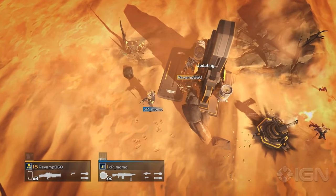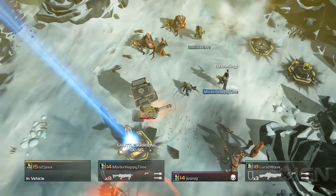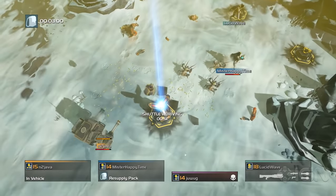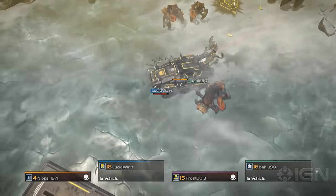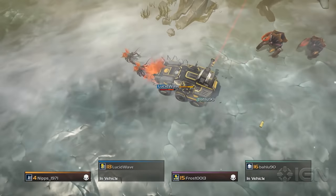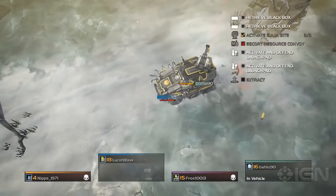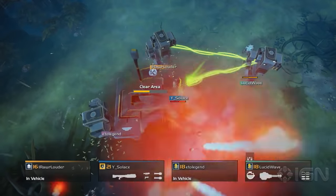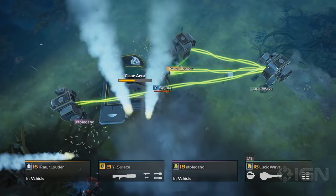Capture or defend objectives call for sentry turrets, while snow-covered maps might tempt you to bring an exosuit or a jump pack to make traversal a little bit easier. No matter what you bring to the fight, Helldivers' meaty sound effects convey the action convincingly, whether you're squeezing the last few rounds out of a heavy machine gun or obliterating a screen full of enemies with a thundering artillery strike.